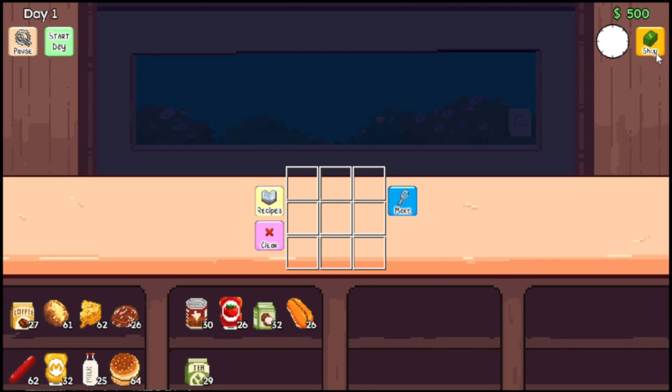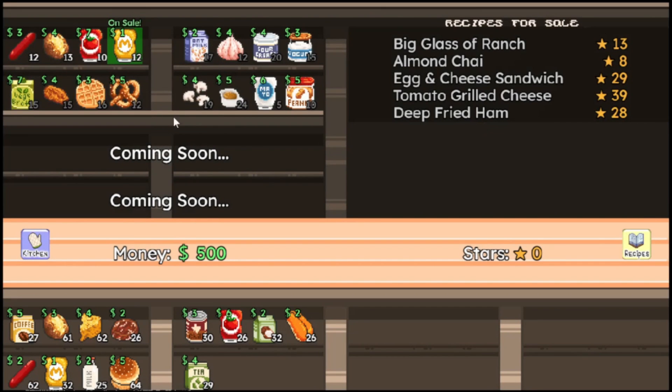Over here we can go and visit the shop. We have all the different items there — oh, we have waffles! Different items that you can buy; these do change throughout the day. And then you have different recipes to buy. On this side you can purchase with your money, and on this side you purchase with your stars. We don't have any stars right now, so we can't really do anything.